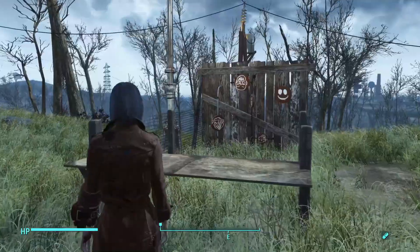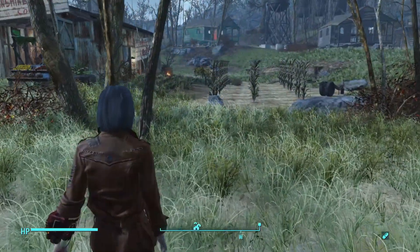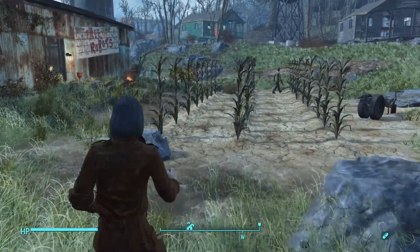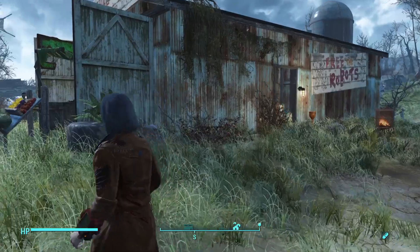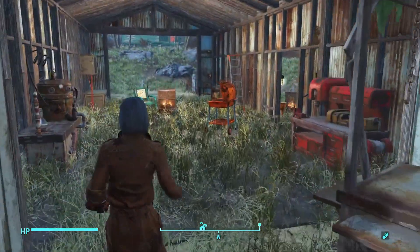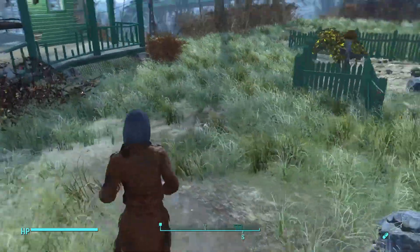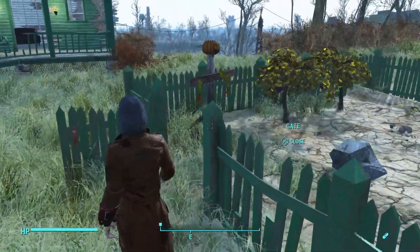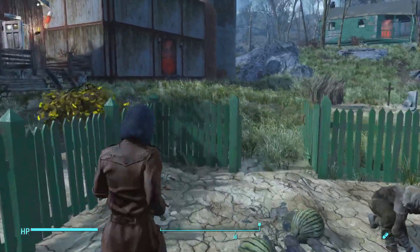Right here's a little target practice and relaxation area. There was so much room here for crops so I decided to make this just a huge farm. And it's a general store. Over here just more crops, so we got plenty of food.